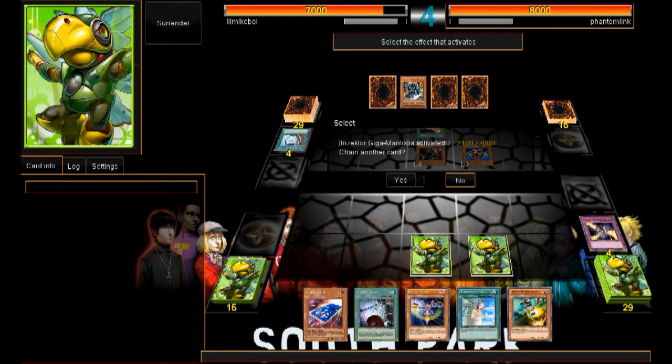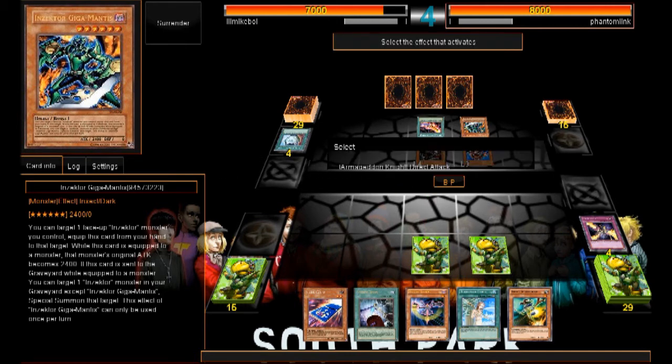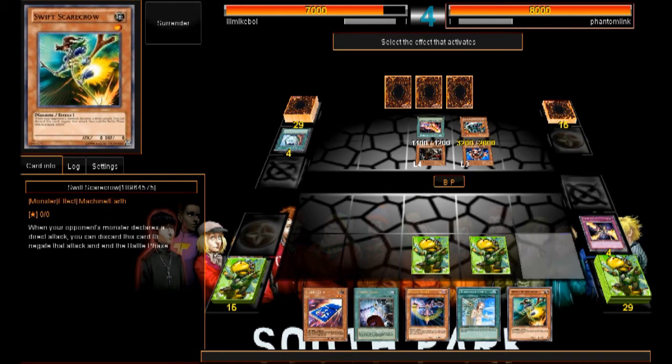He's going to equip this to his — what's this card? You can target — becomes 2400 attack. I'm going to go Swift Scarecrow, my friend. Not today!